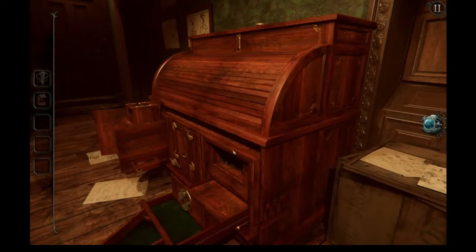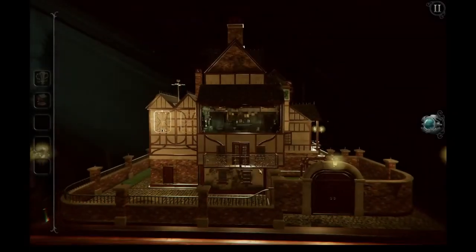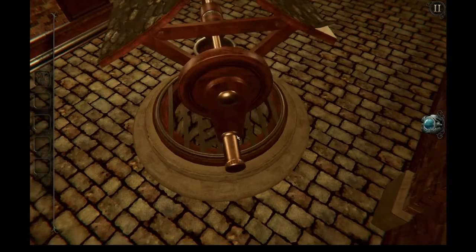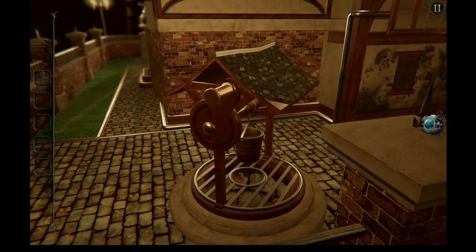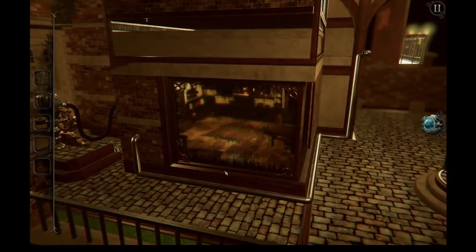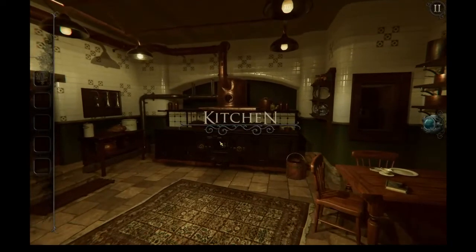And we don't have anything else we can do, so we have to go back out. Because that well obviously goes somewhere here on the dollhouse. In fact, it goes here. And if we play with it a little, it opens a wall of the dollhouse and gives us a new area. You're not doing one room at a time. Welcome to the kitchen.